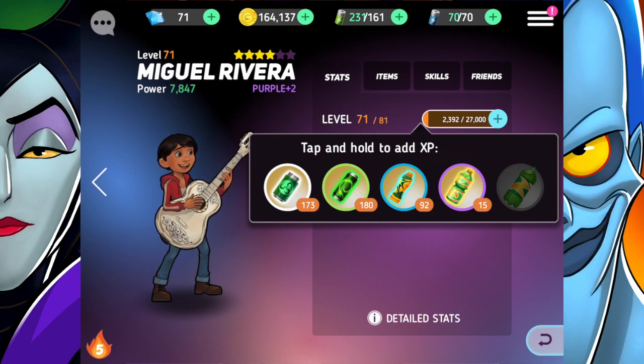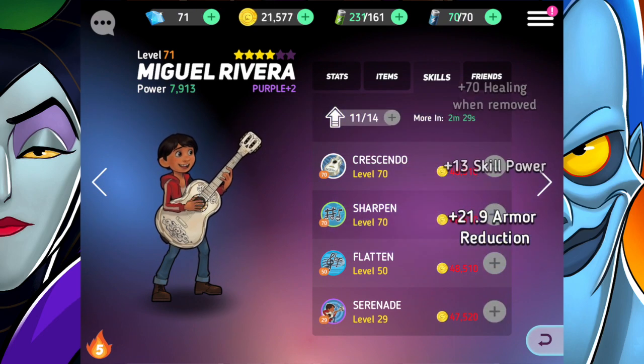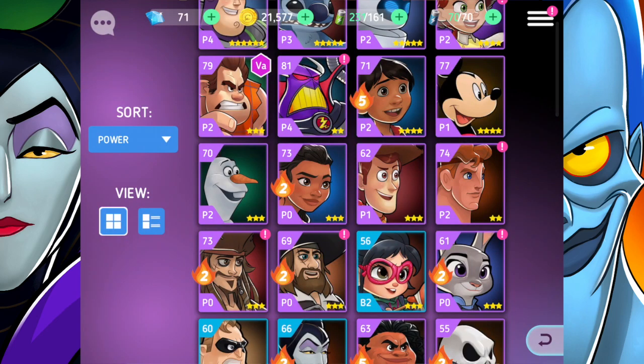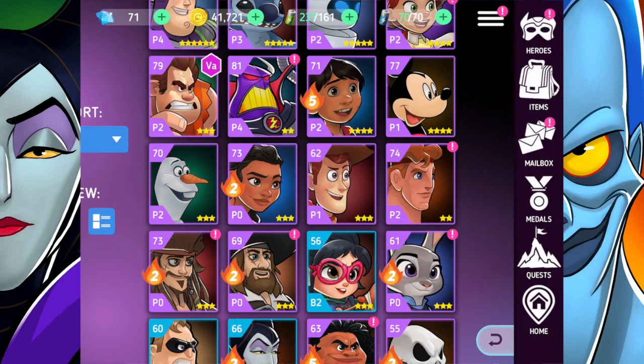Now for his skills, I'll do a little bit with that. I don't have a lot of gold to do too much, but I at least need to power up a hero three times so I can claim my reward for Practice Makes Perfect. That gives me some gold back. So I guess we'll test Miguel out in battle today.